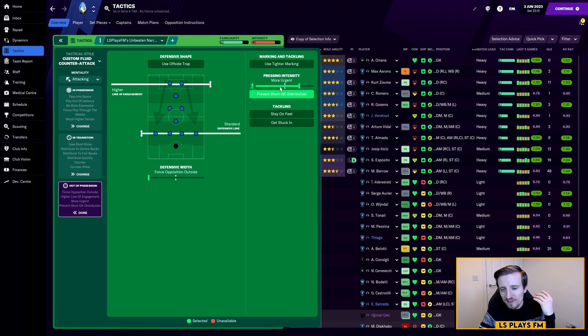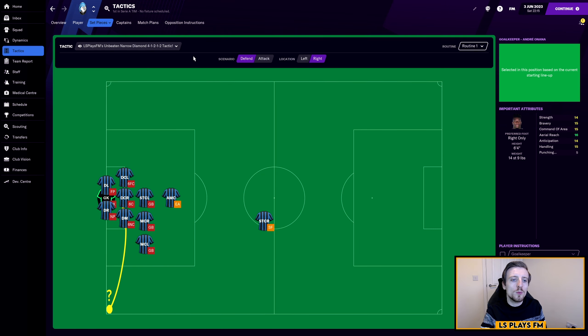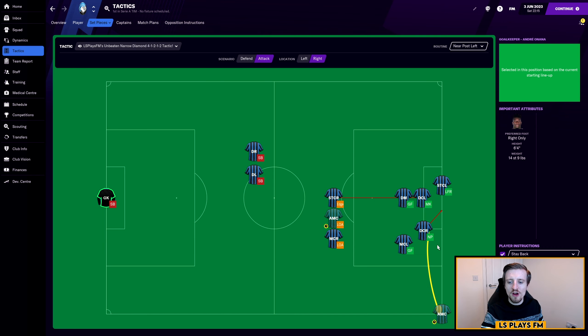I then play with an attacking mentality. In possession, we have a standard attacking width. We focus play through the middle because we're using four central midfielders basically. Play out of defence, pass into space to utilise the space for the advanced forward to run into. We have slightly more direct passing, much higher tempo, and we like to be more expressive. Everything else is just set to default. In terms of transition, we counter-press, counter, and distribute quickly — very much a counter-attacking style of play is this tactic.